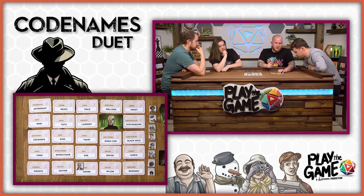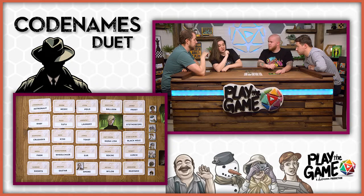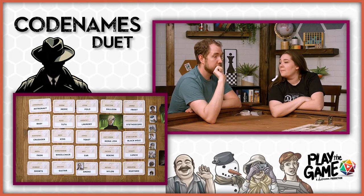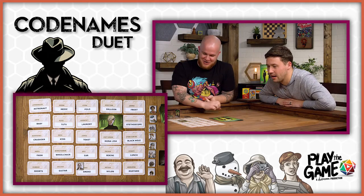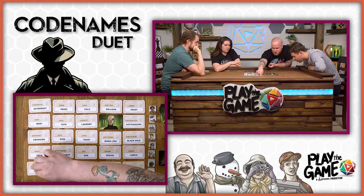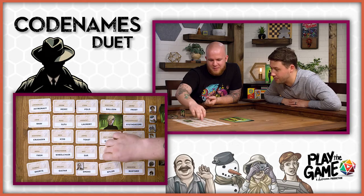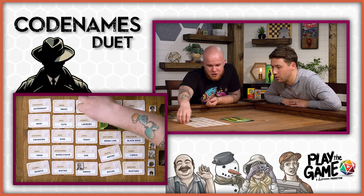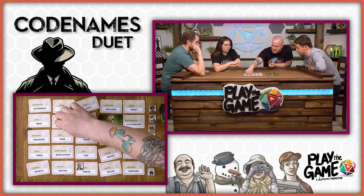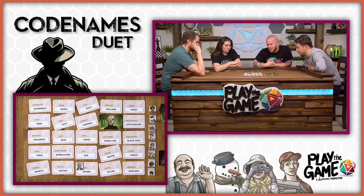There are five brown ones that overlap against each other. I've got the clue — clothing four. You do get mustard on your clothing. Clothing... shorts, tutu, laundry, and nylon. Shorts make sense. Bikini though. Maybe they wouldn't have done tutu. There's a lot of stuff. Tutu's in there. On all of the things we've turned are just straight-up clothing at this point, and that's six right now. How many did you give us? Four.